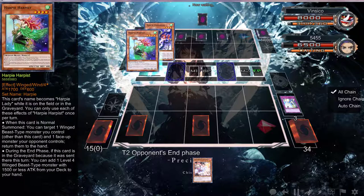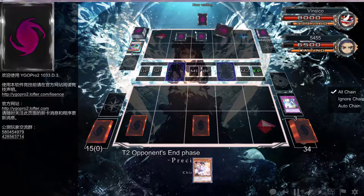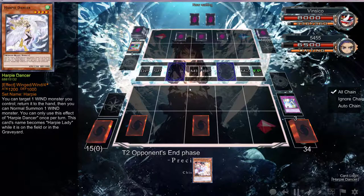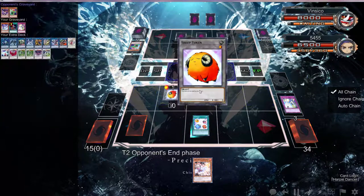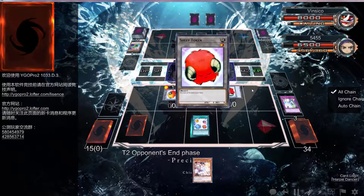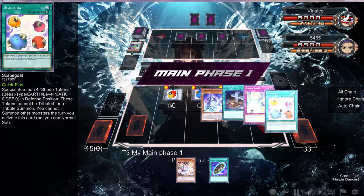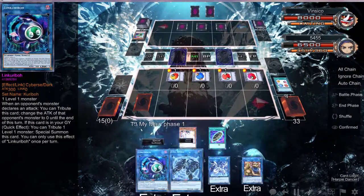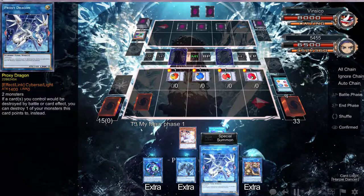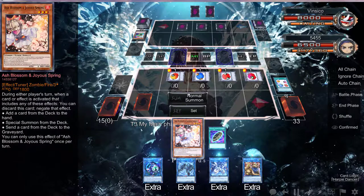There's definitely a couple of Hysteric Signs down there. I'm not going to negate that — whatever he searches is probably going to be Harpies Channeler, or if he has Hysteric Party he's definitely searching Harpy Queen to get to Harpies Hunting Ground. He might just be banking on drawing it. Normal summon — Jesus Christ, a Burial? That is just absolutely disgusting. We can go Link Spider, then Proxy Dragon, use those two to draw a card, or I can normal summon.